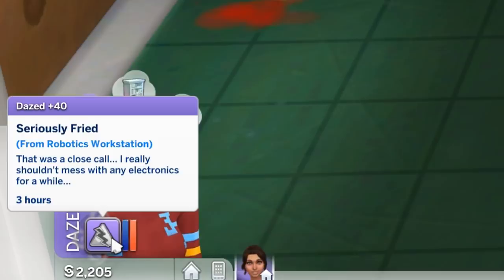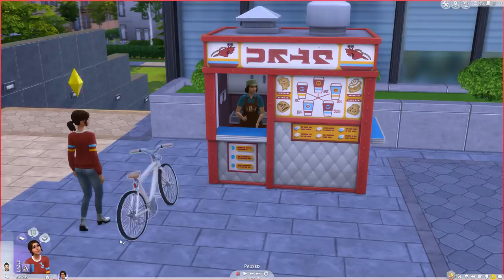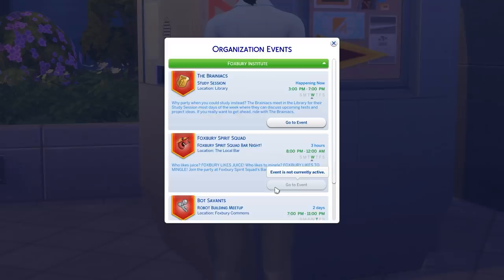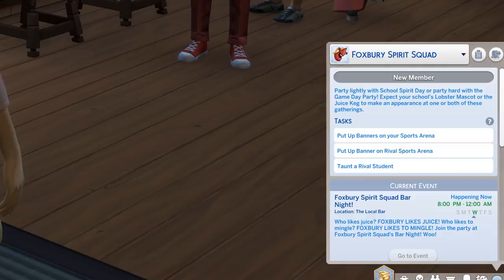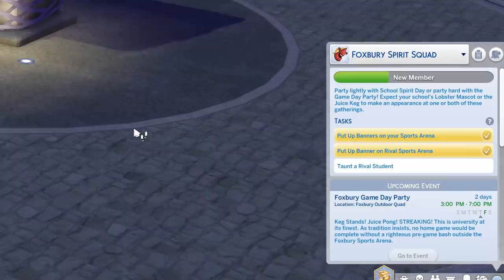Jayla was feeling a little hungry, so she grabbed a quick cinnamon roll at the kiosk before heading to the next organization event — the Foxberry Spirit Squad Bar Night. Jayla really wanted to be a part of the Foxberry Spirit Squad, so she asked a member if she could join and he said yes. Immediately she got this organization tab. She started off as a new member with a list of things to do: put banners on your sports arena, put a banner on a rival's arena, taunt a rival student. The more tasks you complete, your sim will start getting experience and rank up within the organization.